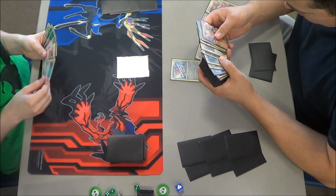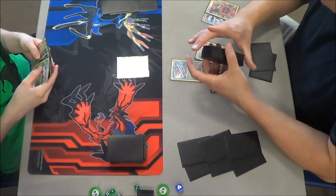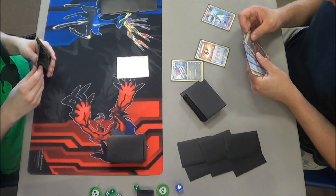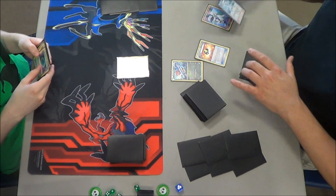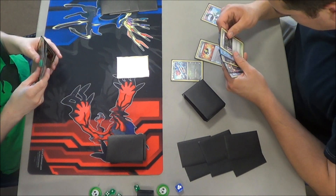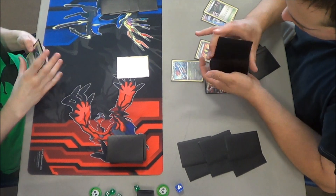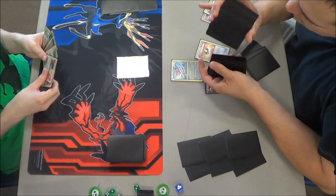When you've been playing for a while, you just start thinking things a whole lot more thoroughly. He was just trying to decide what he was most wanting. He ended up taking back the Fighting Energy and discarding the Colress instead. I think his mindset right there was he didn't want to give Michael a new hand, because he saw Michael only has one basic.